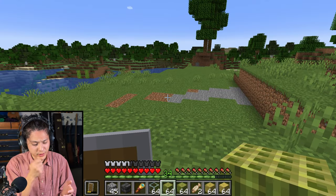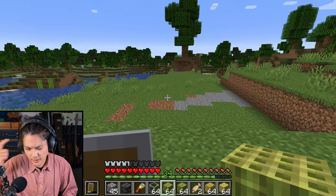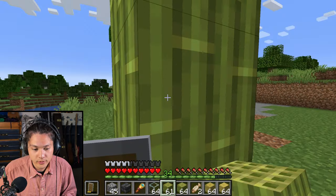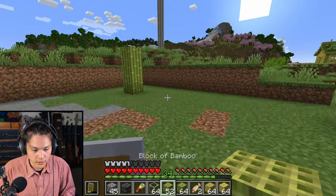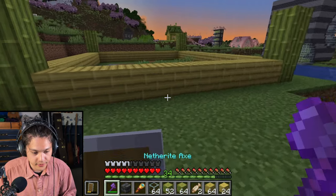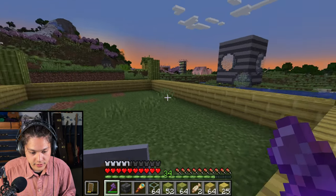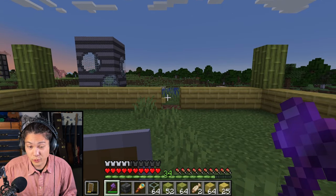First, I'll need a cartographer villager. I'm going to build a house for villagers, and I think I'll build it right here. I'm going to build it out of bamboo. One, two, three. Now I'll use bamboo planks for the walls. And I'll put a door right here and right here. Maybe this side will be a double door.